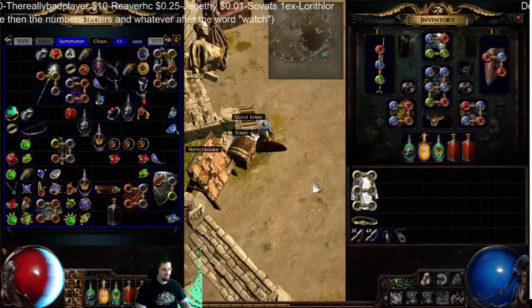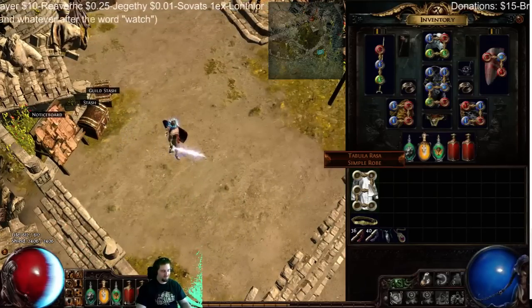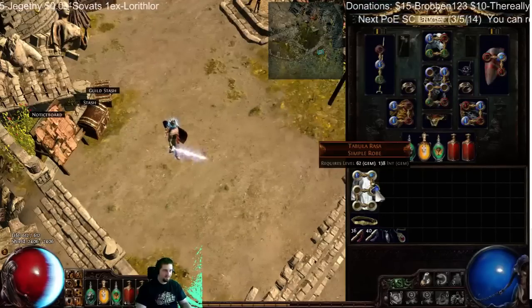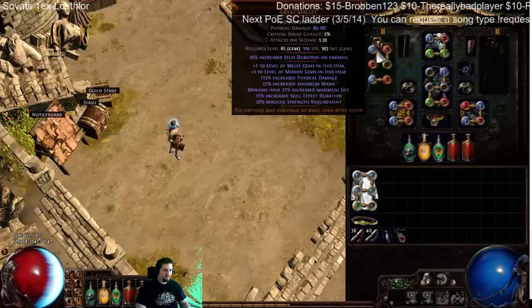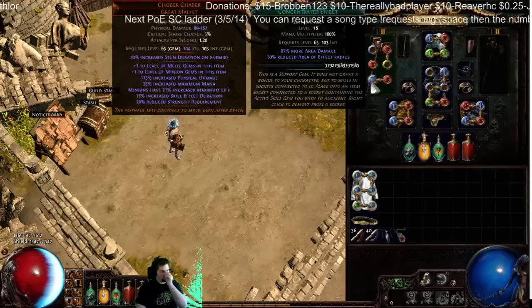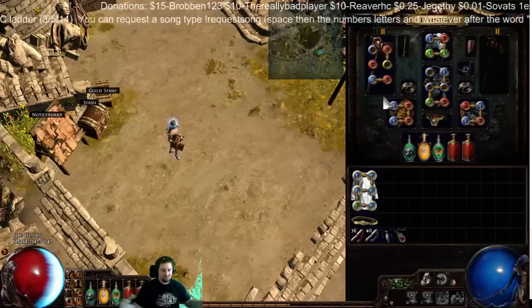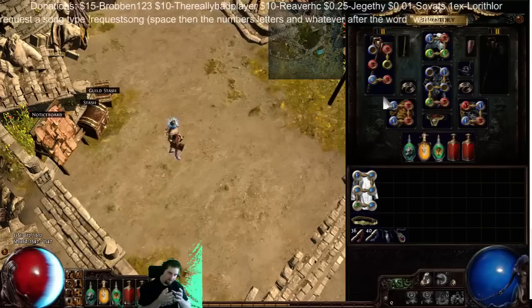What you need to do for snapshotting: you need a Tabula Rasa — you just need it. What I do is I put Raise Spectre, Minion Life, Minion Damage, Remote Mine, and Trap. I put one miscreation with Increased Area of Effect and one miscreation with Concentrated Effect. What that does is they're running around — one miscreation has a huge area that it's burning, and the other miscreation has a smaller area but more damage burning.